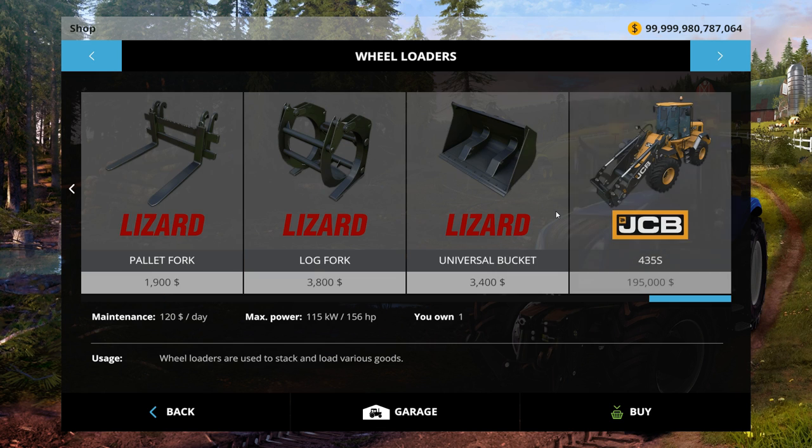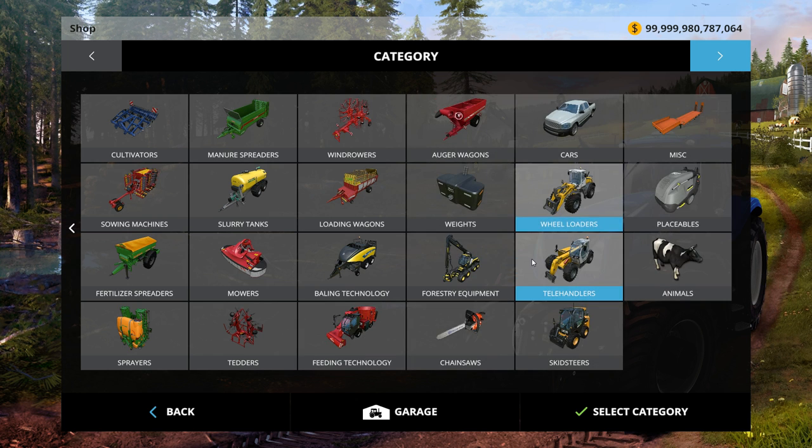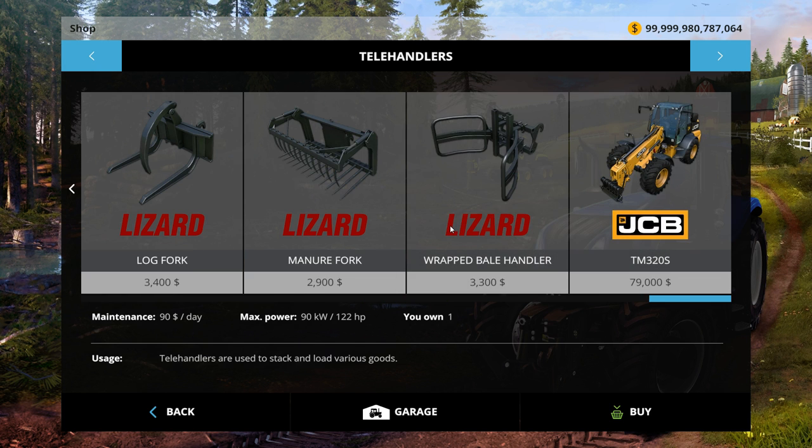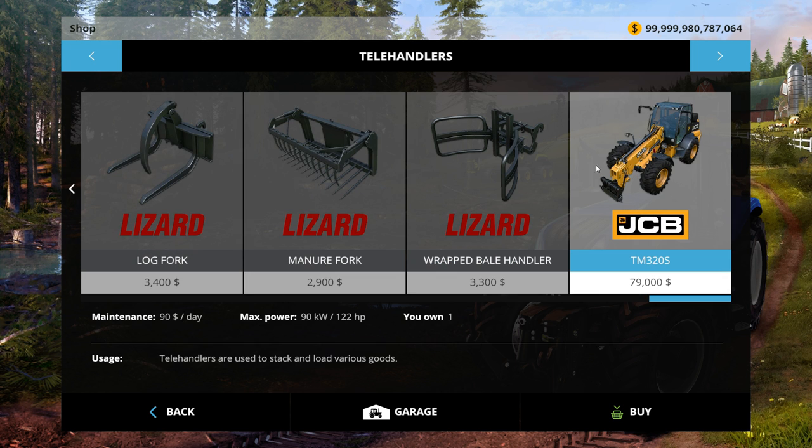In here we've got a wheel loader — $195,000, 230 horsepower. They didn't come with any accoutrements; you have to use all the other in-game stuff, which actually makes sense. We've also got a telehandler. Big strike on this telehandler compared to the in-game one: the in-game one is four-wheel steering, which is great, but this one is articulated. It's $79,000 to buy, 121 horsepower.